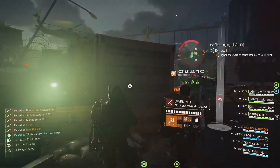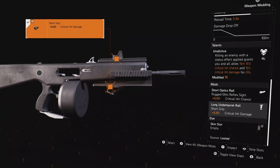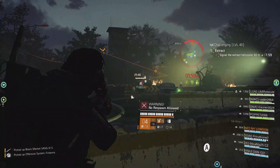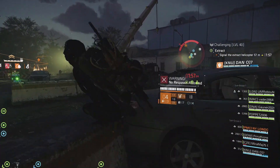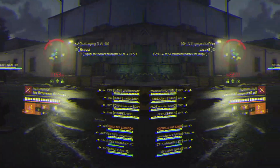But why use one shotty when you can use two? I'm also packing an ACS12 with the talent Vindictive to buff critical hit chance and critical hit damage by 15% for a whopping 20 seconds. Even if your teammates are maxed out on critical hit chance, the critical hit damage buff is a nice bonus.